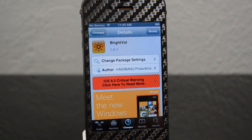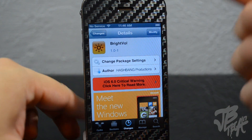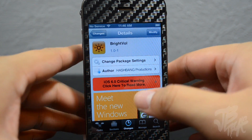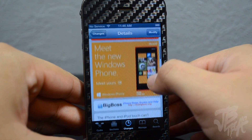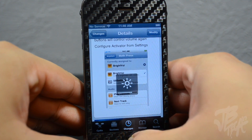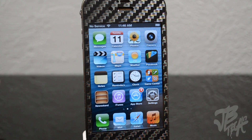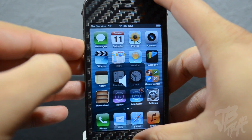What is going on guys? Today I'm bringing you another Cydia tweak called BrightVol — it stands for Bright Volume. This is from the developer Hashbang Productions and you can find it in the BigBoss repo for free. What this actually does is give you the ability to change your brightness with the volume buttons.